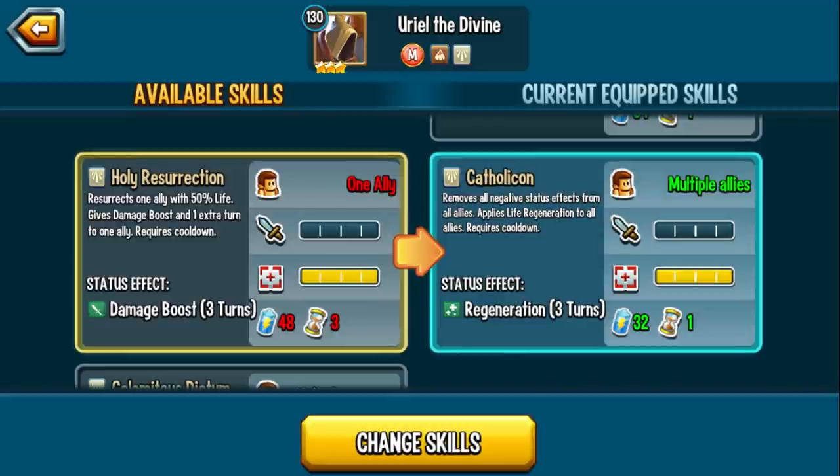We have Catholicon, which removes negative effects and applies life regen — super useful, especially for the monster you just resurrected. Holy Resurrection resurrects one ally with 50% life, gives damage boost and an immediate extra turn to one ally. I love this — phenomenal skill. It reminds me of Warmaster Necromancer: resurrect, immediate extra turn, with a buff. That's crazy. Obviously you've got to watch out for anticipation — that's going to be the biggest thing. We have plenty of anticipation monsters in the game, but this allows you to do so many things.